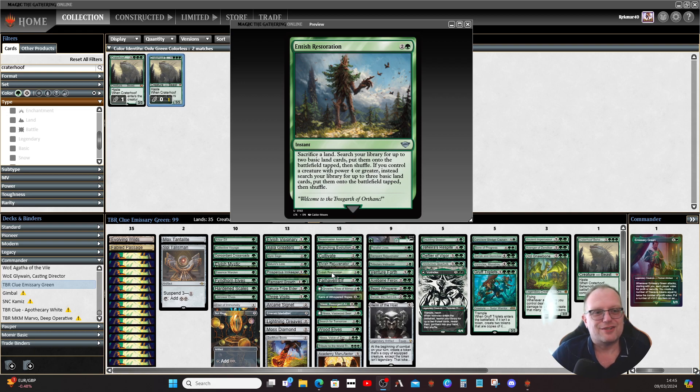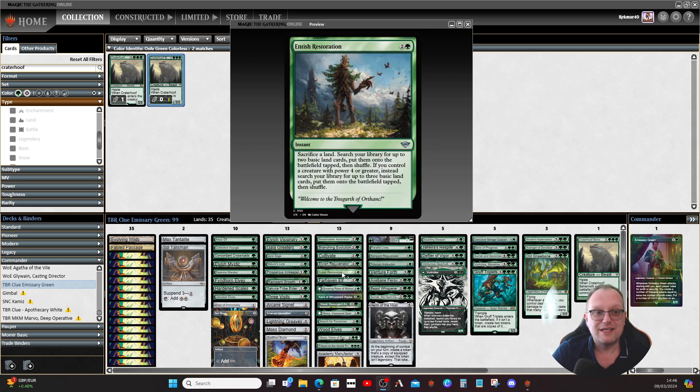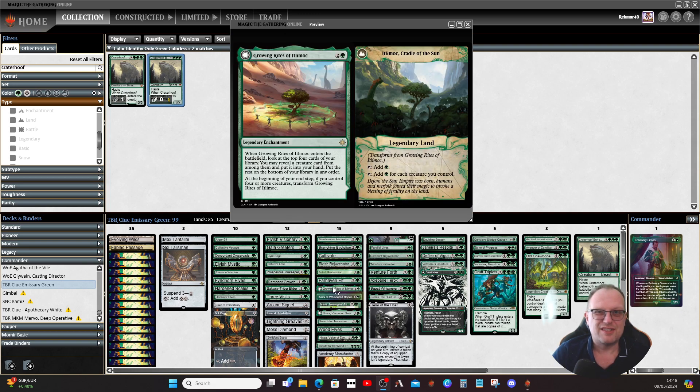Entish Restoration is quite nice — we do have creatures with power four or more, so sacrificing something like a useless Evolving Wilds could work to get three basic lands onto the battlefield tapped and thin your deck quickly. Farhaven Elf gives us another basic land. Growing Rites of Itlimoc gives us a cheap version of Gaea's Cradle.